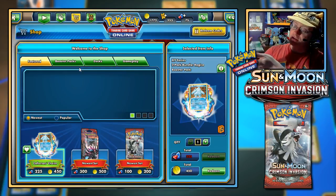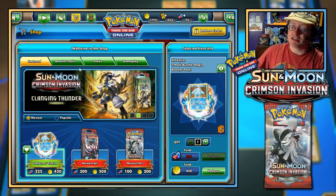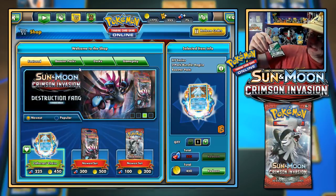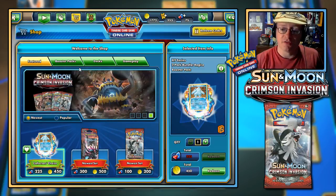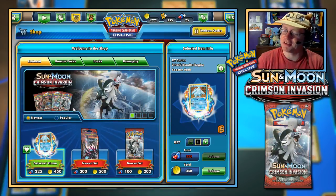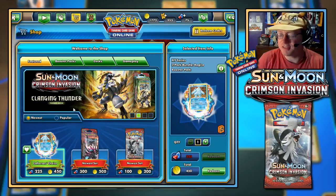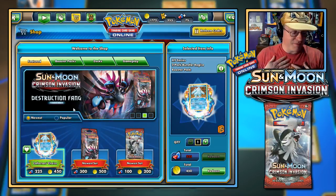I might just have to go ahead and buy some more packs online. Let's do another random code giveaway — a lot of these codes were given to me by Anderson, so make sure to give them a thanks in the chat! We got ourselves a code for the Elite Trainer Box Mega Alakazam! I'm going to type this into the chat, so feel free to help yourselves.